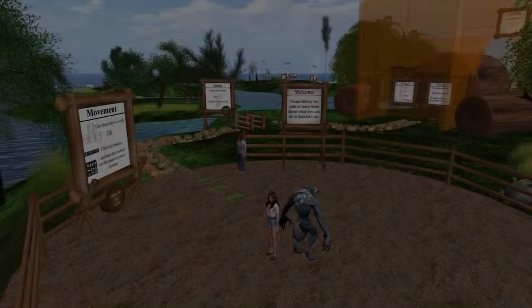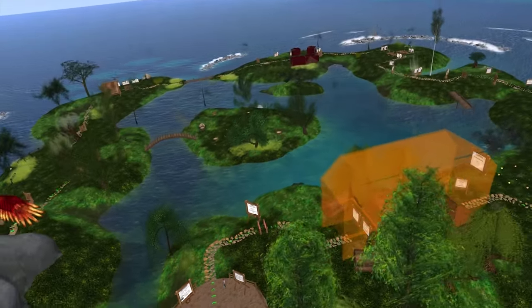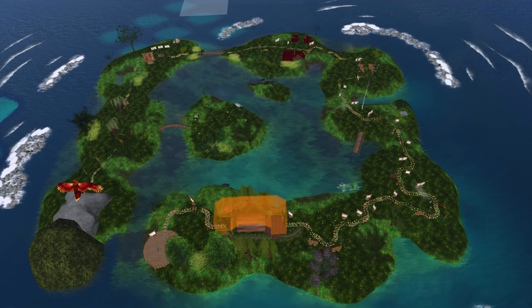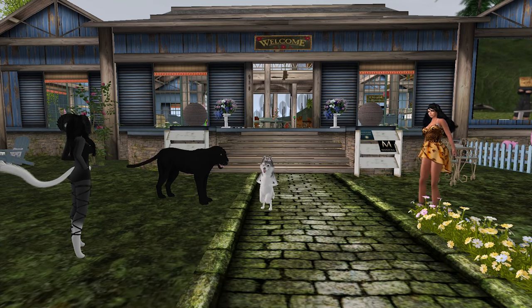Experiencing Second Life through the Firestorm Gateway begins with our orientation island, comprised of a tutorial pathway that teaches the core basics like movement, camera controls, mouse interaction, appearance, etiquette, and so on. We firmly believe that having real people around to help is one of the most important components to a successful onboarding experience.